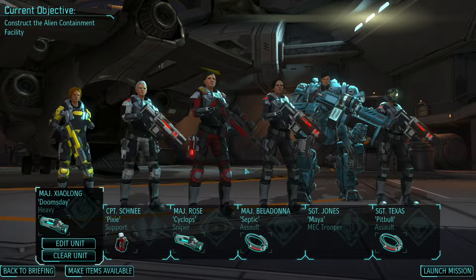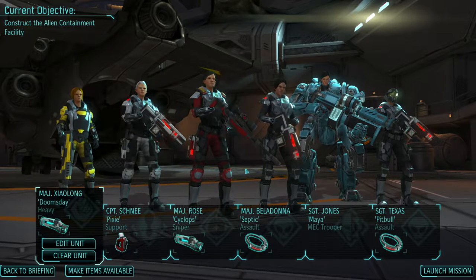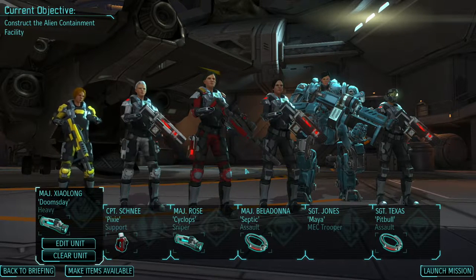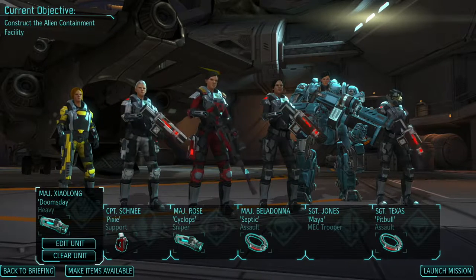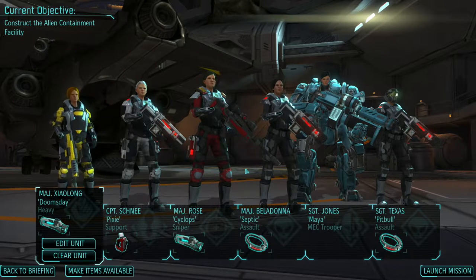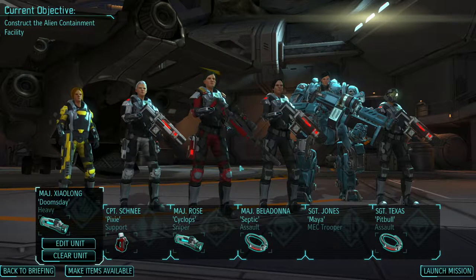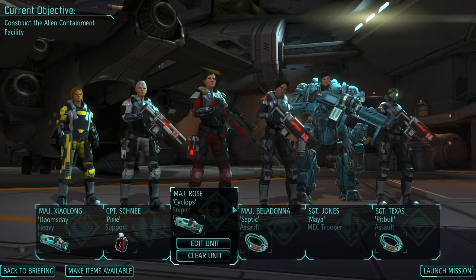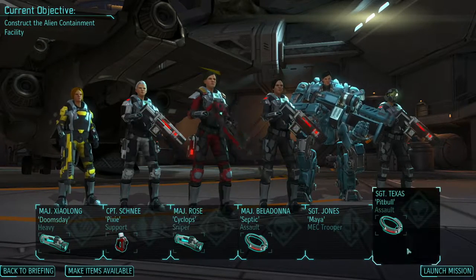Hey, what's up everybody, my name is Trophy Nut and welcome back to XCOM Enemy Within on the Valkyrie playthrough, which still means we only use female soldiers. Last time we used a train as a decoy for an alien battleship, and now that we've lured it away from the city into a landing, we're gonna try and attempt to hijack the entire thing. We need to clear out the entire battleship — notoriously hard mission, but the rewards are equally high. So without further ado, let's get into it.